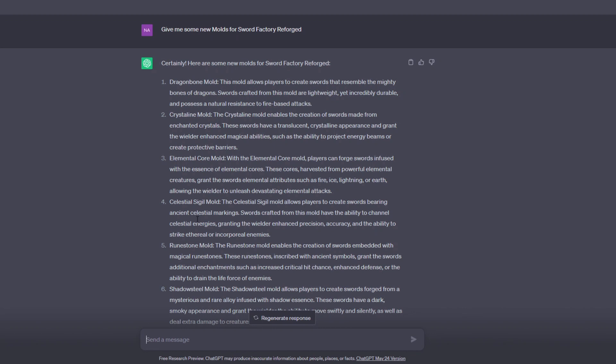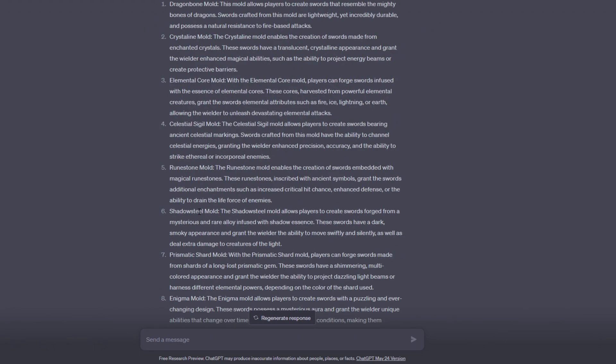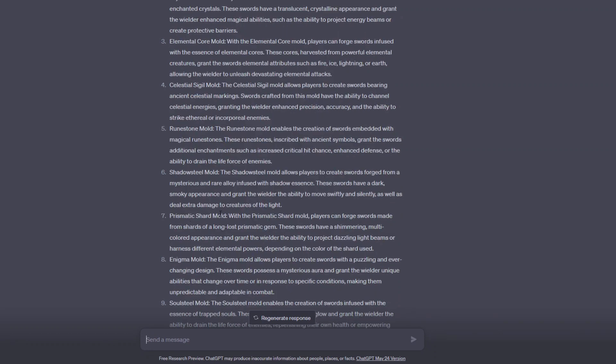The celestial sigil mold allows players to create swords bearing ancient celestial markings — similar to fossils but with markings from ancient empires, maybe like the Egyptians. The runestone mold enables the creation of swords embedded with magical runestones. The shadow steel mold is forged from a mysterious rare alloy infused with shadow essence — so it's steel but with mystical powers, possibly with a black trail effect, similar to how the sulfur sword has a yellow trail.